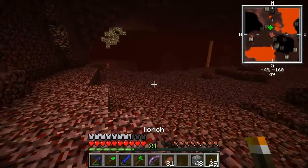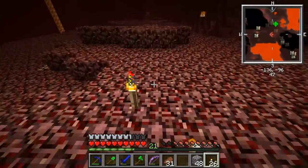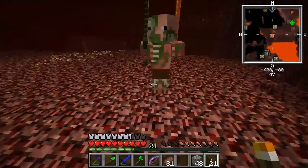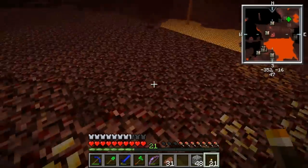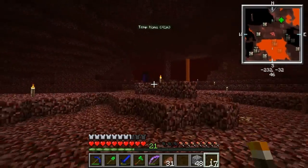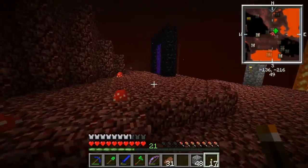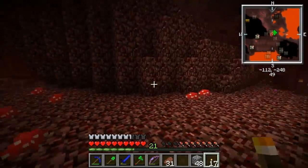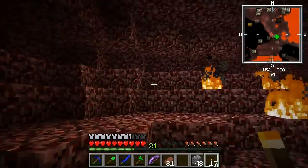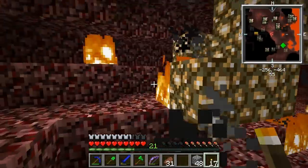Let's see if we can find some of the red ore, because I forget what it gives. I don't know why I'm jumping when I place torches. Is there some kind of nether fortress near here? I need soul sand. And I need blaze rods, those are important. I guess we can grab this. The video is already getting long.